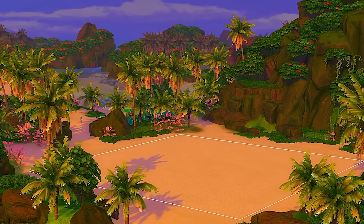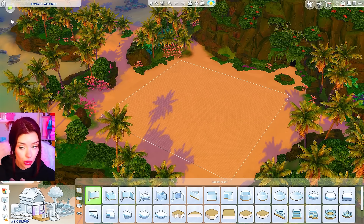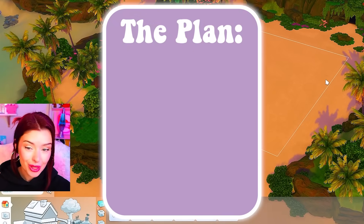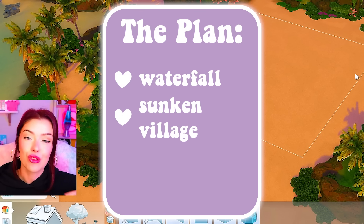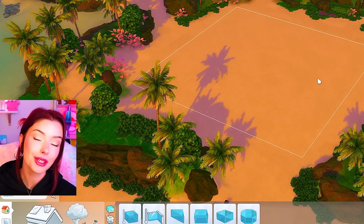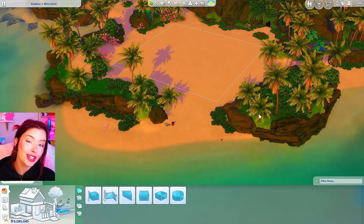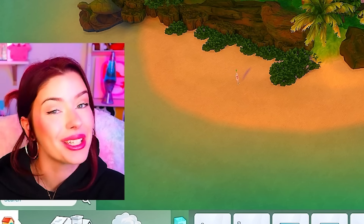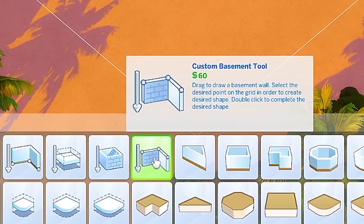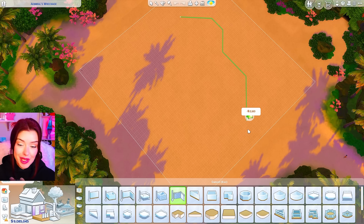Since we're going for a mermaid theme, we have to build in Sulani. This is a 50 by 50 lot — it's actually the shipwrecked lot. My plan here is we're going to have a massive waterfall with a sunken village down below and houses surrounding the top part as well. A little ambitious, but I think we can do it. Fair warning, this is probably going to end up in two parts. We'll do the exterior today and the interior later this week.